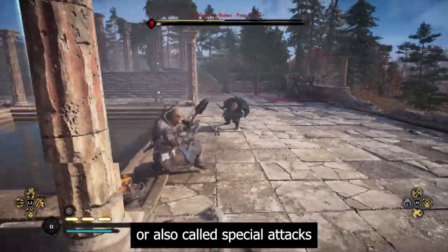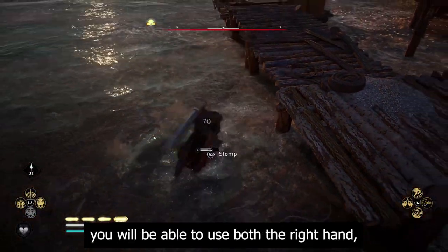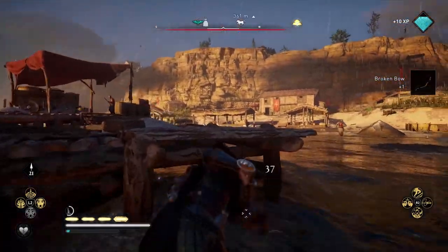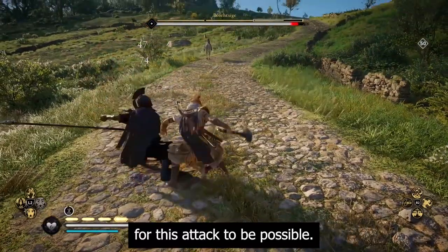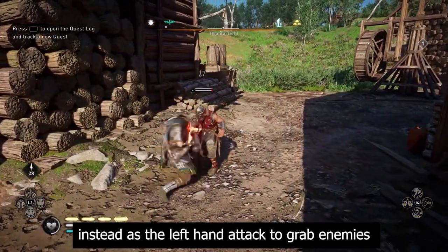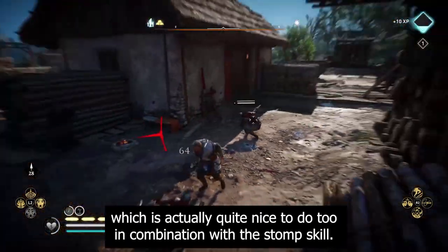Left hand attacks, also called special attacks, cost stamina and are different per weapon type. If you use one two-handed weapon you can use both the right hand regular attacks and the left hand attack, but for single weapons in one hand you need to hold that weapon in your left hand for this attack to be possible. If you only have a weapon in your right hand, you will use your hidden blade instead as the left hand attack to grab enemies and throw them on the ground, which is quite nice in combination with the stomp skill.